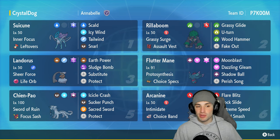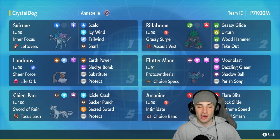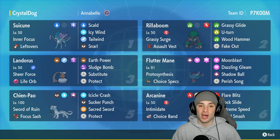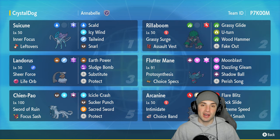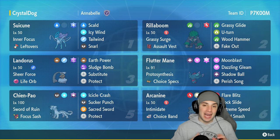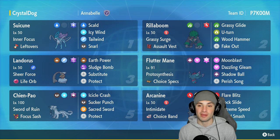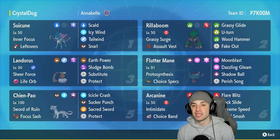Suicune is going to get us started with today's team preview. Its ability is Inner Focus — a really good ability stopping it from flinching on Fake Out. It also has Leftovers as its item, with a great moveset of Scald, Icy Wind, Tailwind, and Snarl. Suicune kind of flies under the radar as a support Pokémon, but it's absolutely amazing with great moves and stats all around.